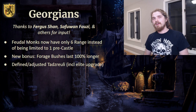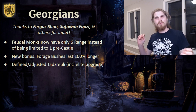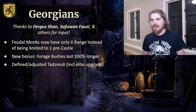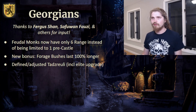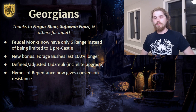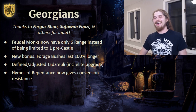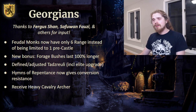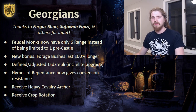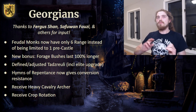Moving on, I've better defined and slightly adjusted their unique unit the Tadzraeli. It now more closely resembles a weaker Boyar rather than being an uncanny valley between a Boyar and a knight. The relic bonus still applies — when near a relic it gets substantially stronger. Their imperial age unique technology, Hymns of Repentance, now gives conversion resistance on top of everything else it did. They now receive heavy cavalry archer, as Cuman tribes were moving through Georgia constantly during this era. And they receive crop rotation, because the Georgian wine was famous and their late-game eco was really poor.